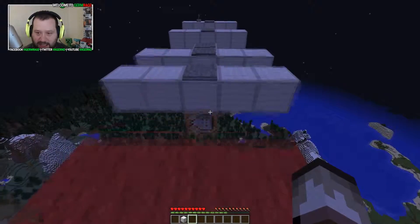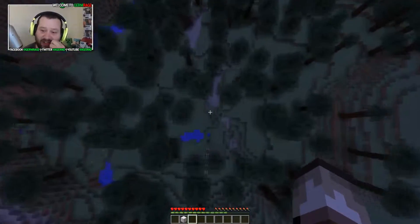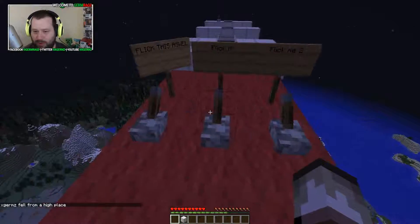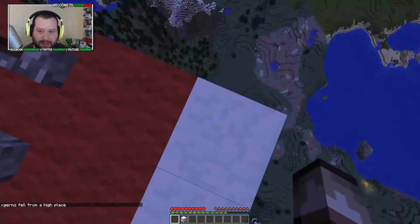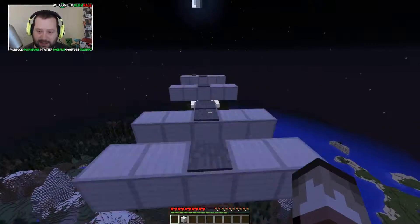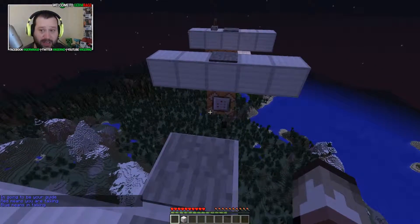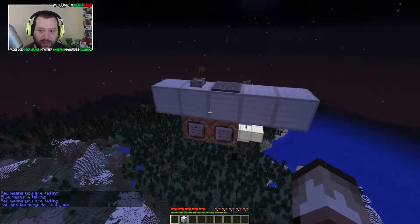We just jump straight into it — just testing. If I die... boom. Where do I spawn? There we go, so the world spawn works correctly. At least I know I'll spawn back up there. Let's go straight into it. So this is the in-map guide: blue means one character is talking, red means another — oh, we're learning a full jump.